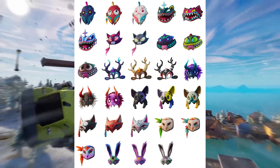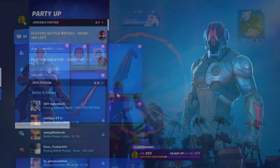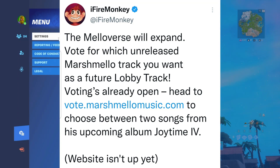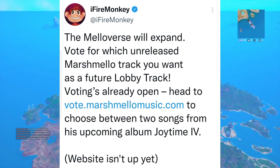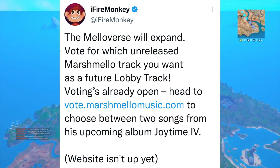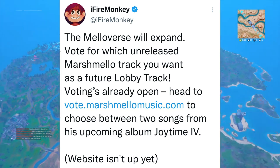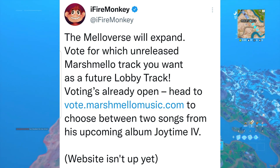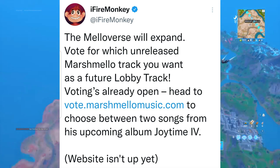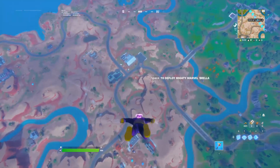Moving on to information about the Marshmallow collab coming pretty soon: the Mellowverse will expand, and you can vote for which unreleased Marshmallow track you want as a future lobby track. Voting is open at vote.marshmallowmusic.com — choose between two songs from his upcoming album 'Joy Time 6.' I'll leave a link in the description, and I'm thinking the website is already up at this point.